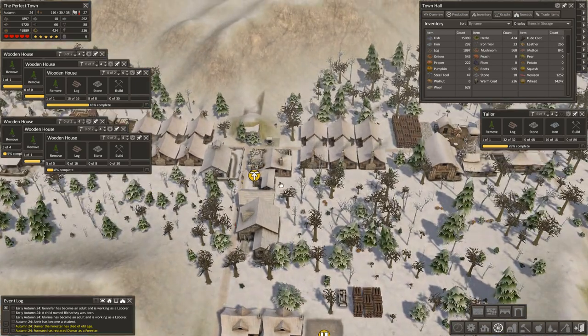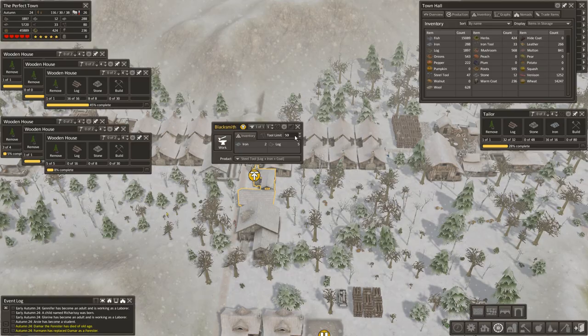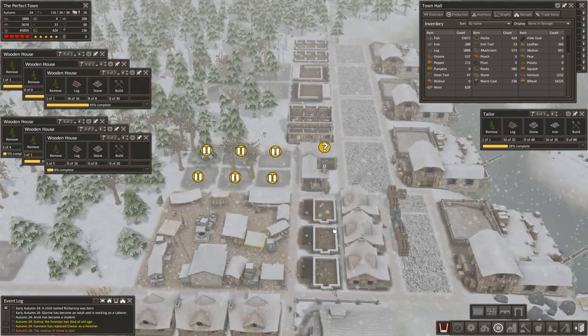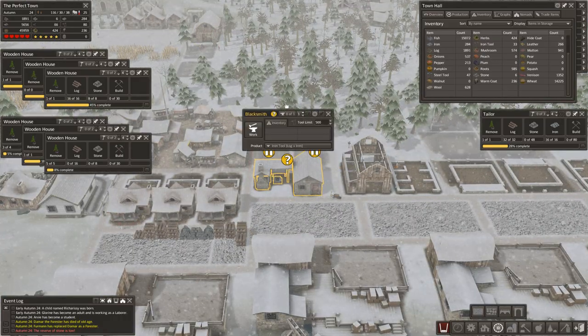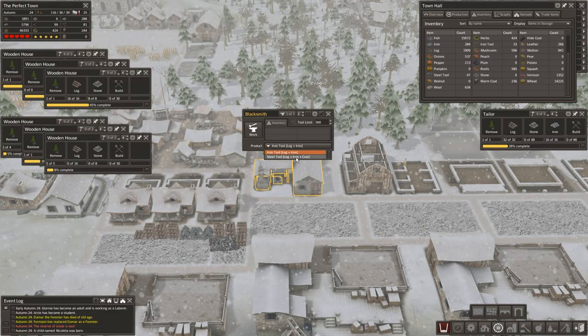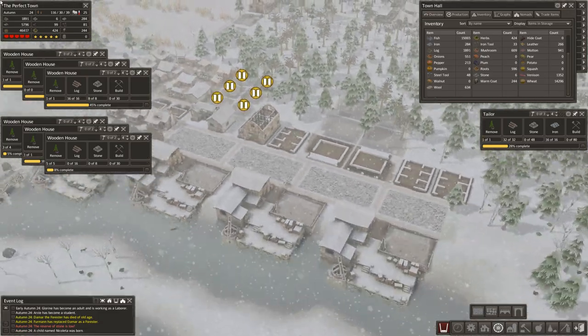Oh, didn't we just buy coal? Let's change these over to steel tools and we'll have the limit at 500. We'll employ this blacksmith as well and let them work through some of that coal that we just purchased.